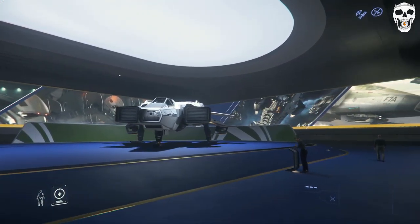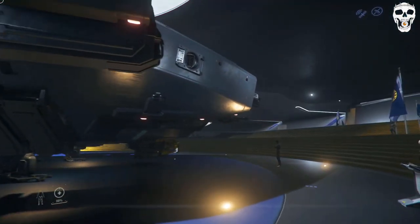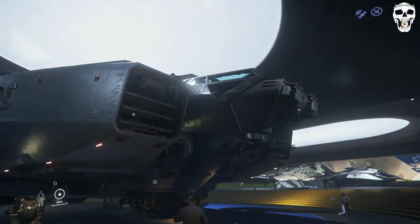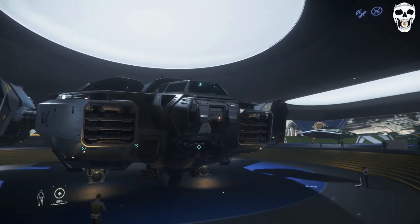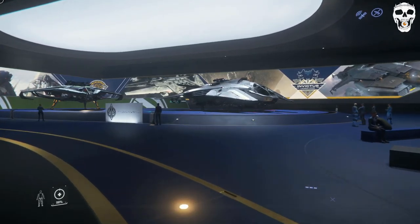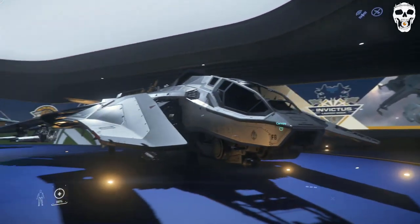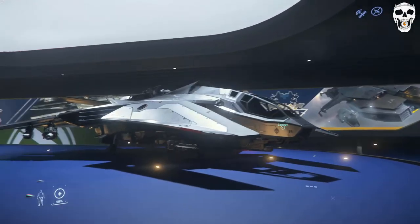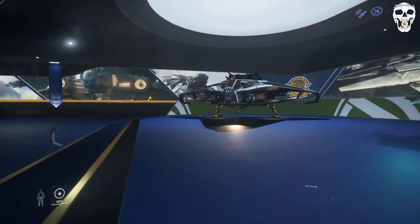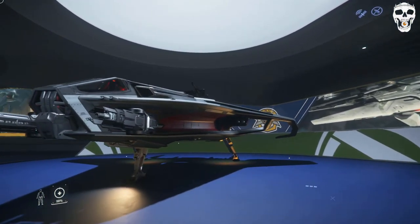Here we have the Valkyrie, which is classified as industrial and military — a dropship of sorts. It's got tinted windows so I'm already sold. This is the F8 Lightning, which you can't rent unfortunately — it's the spinning red one on display. And here we have the Hurricane, also a medium fighter-bomber.